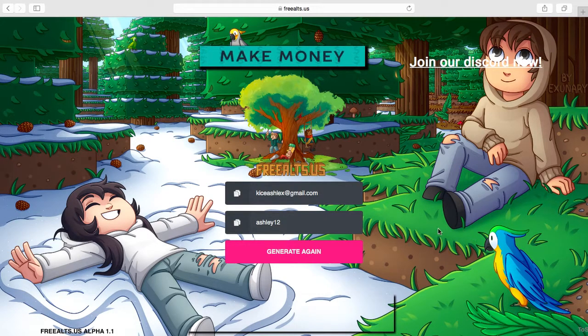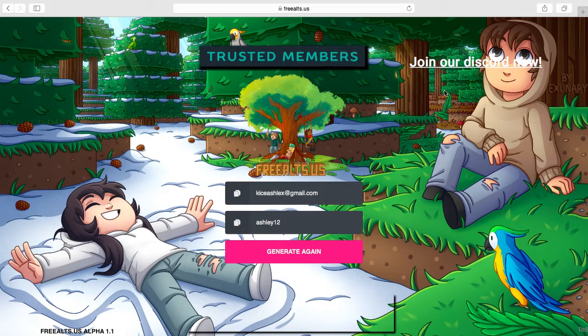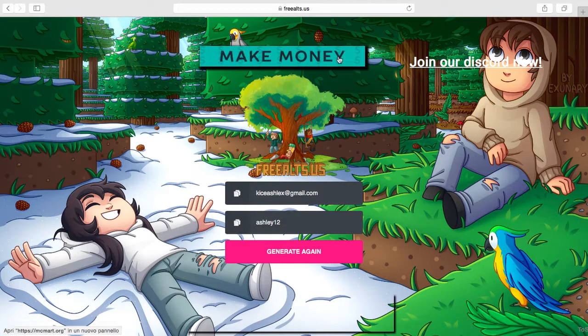This website hasn't been up for too long - maybe a month, maybe two at maximum, but not too long because it looks pretty new. You can join their Discord, definitely do that, they might be doing amazing giveaways. It's made by X Warner and there's also something called MCMart.org you can check out. To access this you just go to freealts.us and it's basically just one page.